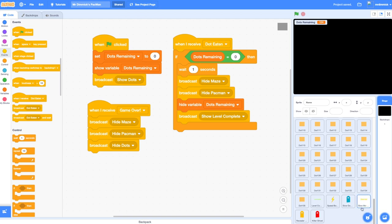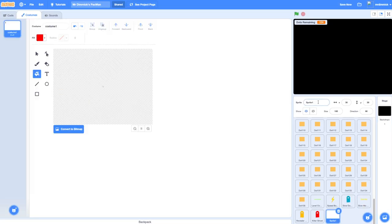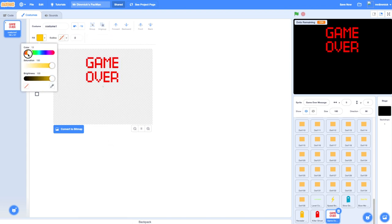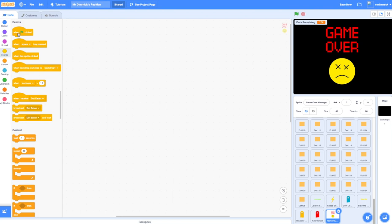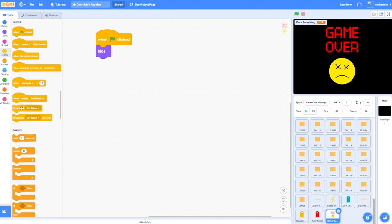Now we want a game-over screen to appear — we know how to do this from our level-complete screen. Let's go to paint a new sprite, call it game-over message, and use the text tool to create a game-over screen. We could even put a little unhappy-looking Pac-Man under it as well.